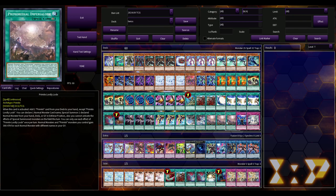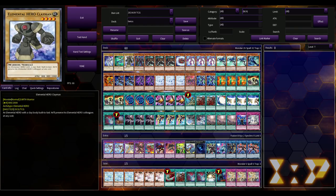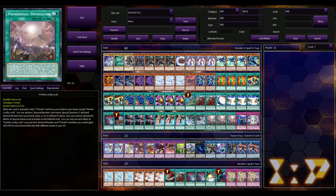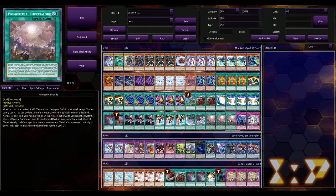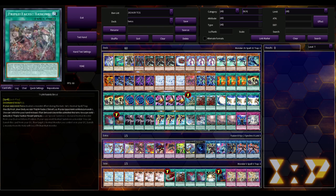Next we have Primite Lordly Load: when activated, add a Primite card from deck to hand except itself, and you can declare a normal monster card name and special summon one declared normal monster from your hand, deck, or graveyard in defense mode. Also you cannot activate the effects of special summon monsters on the field this turn. Each effect of Lordly Load is once per turn. Normal monsters and Primite monsters you control gain 300 attack for each normal monster with different names in your grave — so at most your monster gains 900. It searches either Roar or Drill Beam and can bring out one of your vanillas from hand, deck, or grave.